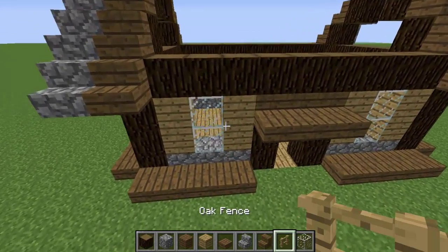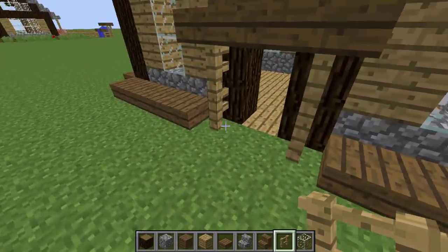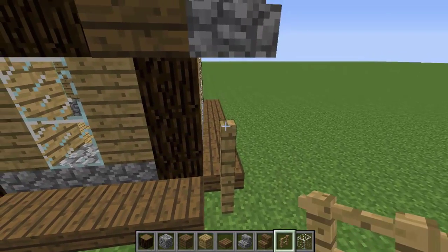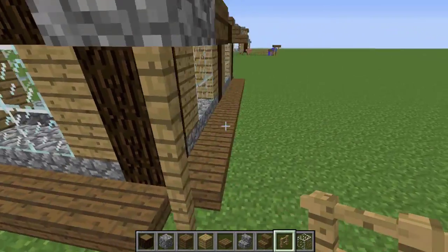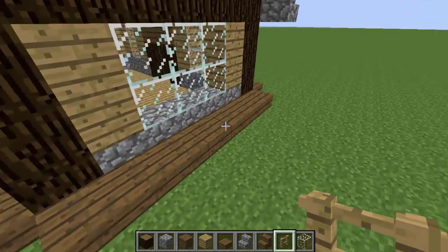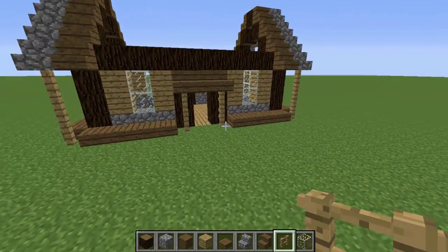Now let's get the fences — the oak fence. I use oak fence. And all the spaces we left without a slab, you can just put an oak fence all the way up here to the cobblestone stairs. Just like that — here, here, and here. So the first floor is ready. Now we got to do the second floor.